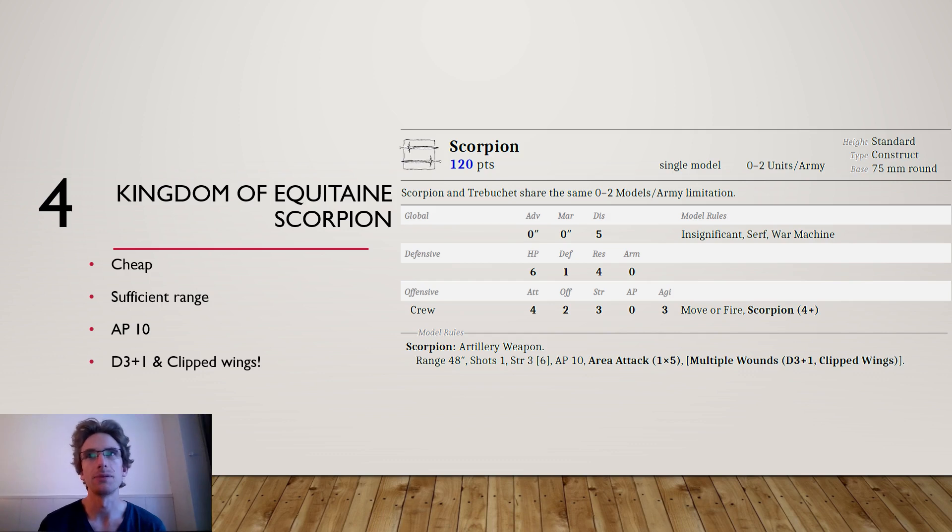The shot has D3+1 wounds and clipped wings. The reason I prefer the scorpion over the Orcs and Goblins Skewerer is that the Skewerer only has D3 wounds and doesn't have clipped wings. The scorpion is really dedicated to taking down flying targets. For the price point I think it's really worth it to put these down — they also have 6 hit points. Anyone playing Kingdom of Aquitaine should really consider them.